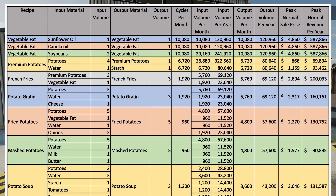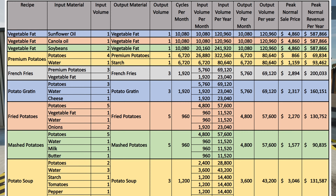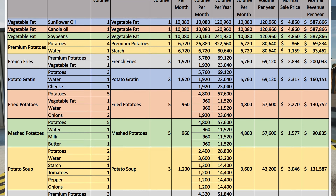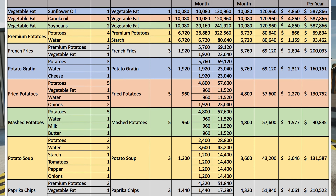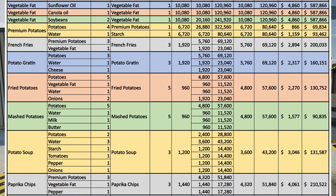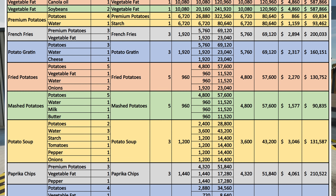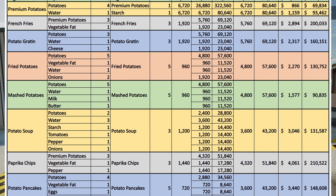The first three recipes are vegetable fat using sunflower oil, canola oil, and soybeans — not potatoes — and you're going to make a ton of money selling that product by itself. You can also take that vegetable fat and put it into other recipes. For french fries you need premium potatoes and vegetable fat. To get premium potatoes, you need potatoes and water — pretty simple. That recipe is how you make over $650,000 in revenue every single year, but the catch is you need four of these facilities. Your premium potato output is about 107,000 liters per year, and the open-air garden outputs about 110,000 — so you'll produce slightly more than four facilities can use running that one recipe.